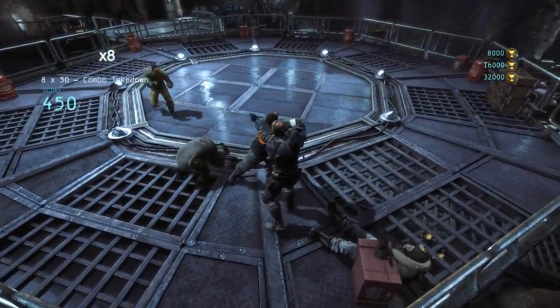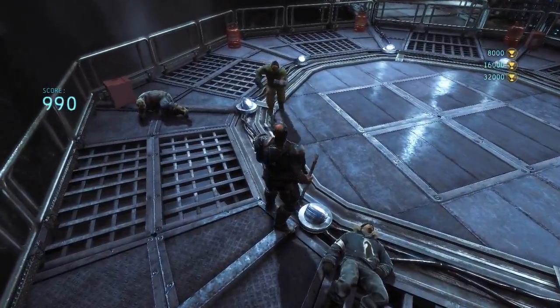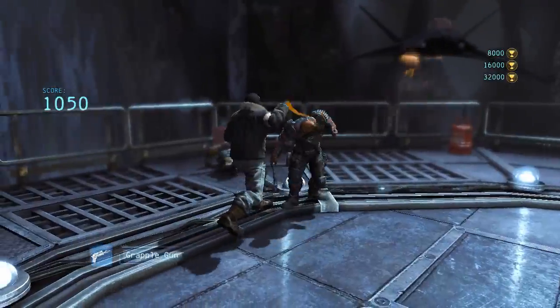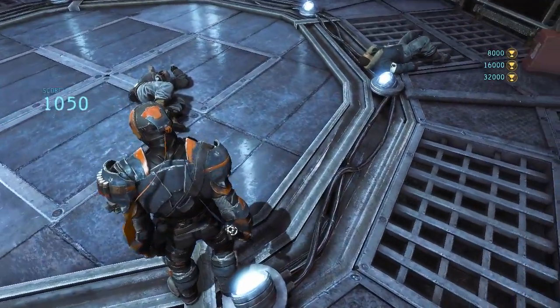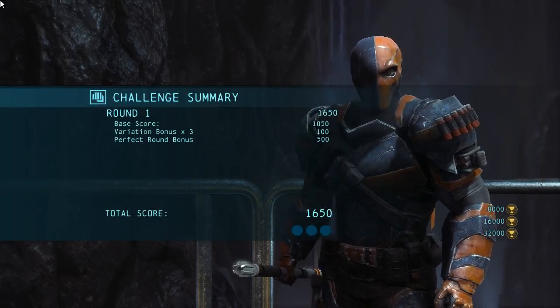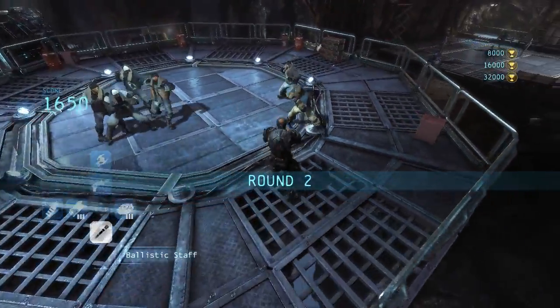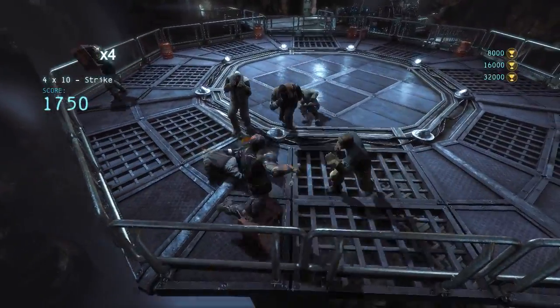So I guess the combos use the same buttons and then it's the gadgets — I lost my combo. So he has a grapple gun like Batman. That was okay, he's a bit heavy. I could have done more of that. Let's look at the gadgets next. It doesn't really matter about the score. Right, we have the staff — yeah, we're using the staff always.